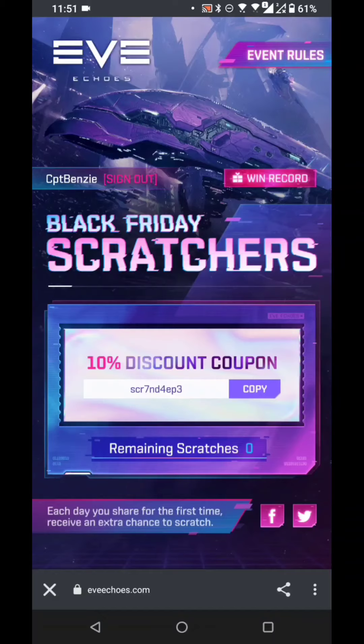Anyway folks, that's really all I wanted to showcase — just to show you all what is going on with these Black Friday Scratchers. These are going to be two a day, plus a third if you share, every day up until the 1st of December. So make sure you log in, make sure you scratch, give it a go. Ultimately it's free stuff. I know some people are a little disappointed that it's discount coupons, but if you don't want them, don't take part — or take part and give them away to your friends. That's my way of looking at it. So that's what I'm going to do with this 10% discount coupon. Good luck, folks, happy sailing and see you in New Eden.